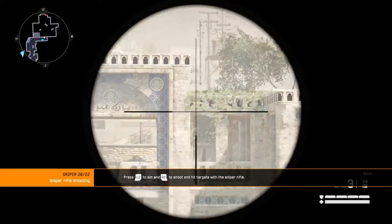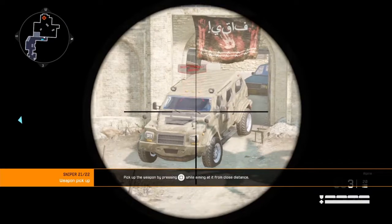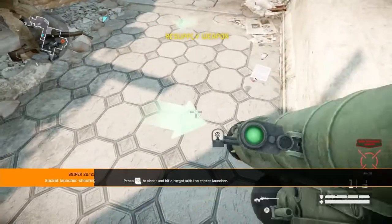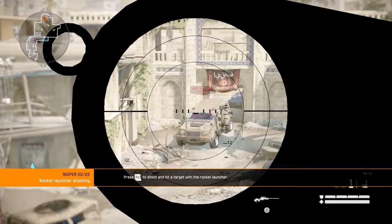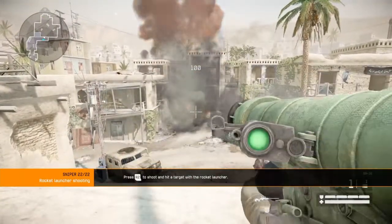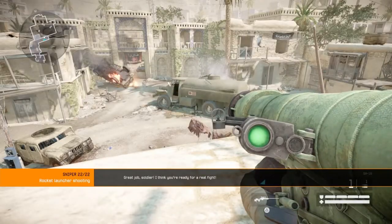Hit all the targets. Weapons dropped by slain enemies or placed in the battlefield can be picked up by any class. Pick up a weapon. In some missions you can use a rocket launcher. The rocket launcher is the only way to take down vehicles. Hit a target with the rocket launcher. Great job soldier, I think you're ready for a real fight.